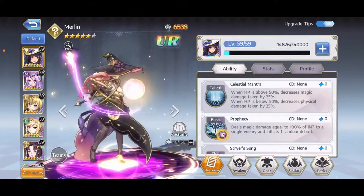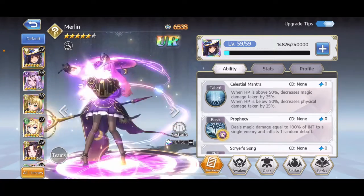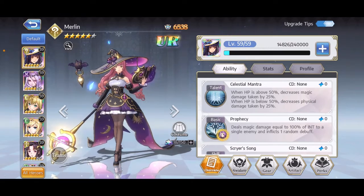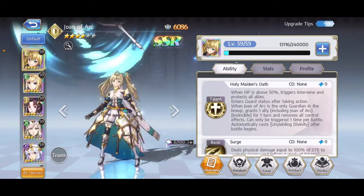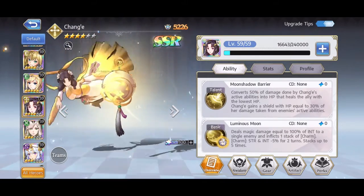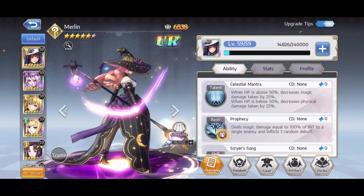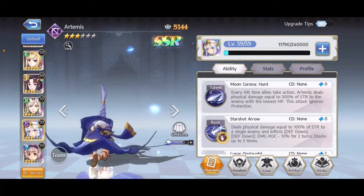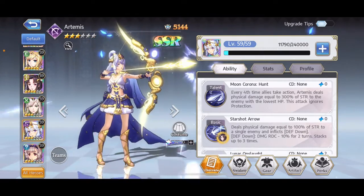In terms of characters, my Merlin is now 5 stars because I got a couple dupes of her while summoning for Joan. My Lilith is up to 4 stars. Joan is 4 stars. Chang'e is 4 stars and I'm leveling her. The characters I'm leveling are Chang'e, Merlin, Joan, and Artemis — who's supposed to be top 2. So I'm going to be putting a lot of effort into leveling Artemis.